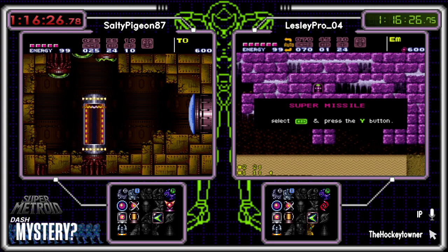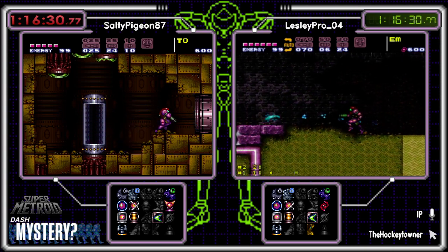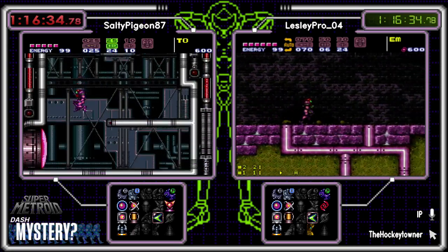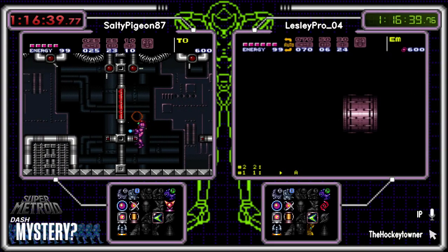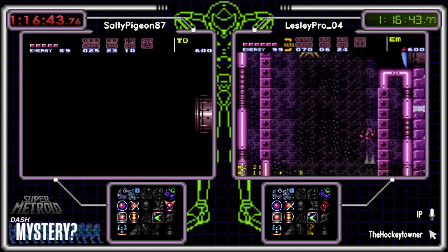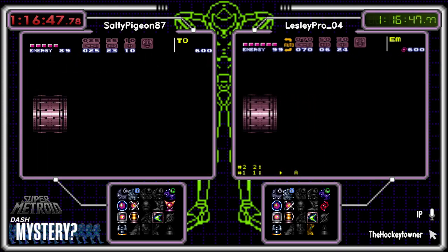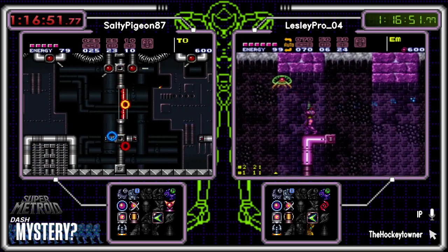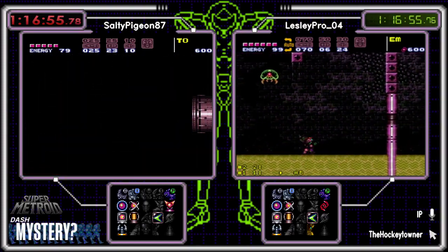Heat shield is a lot more useful than the pressure valve, for sure. All right Salty, heading towards the last bits here. Don't sit down in the lava — not with 5 E-tanks man. Just reset the room — it'll take you a second. You've got to be straight up and down with the wave shot, I'm sorry to say. I hope he knows that — otherwise he's just going to have to farm ammo.